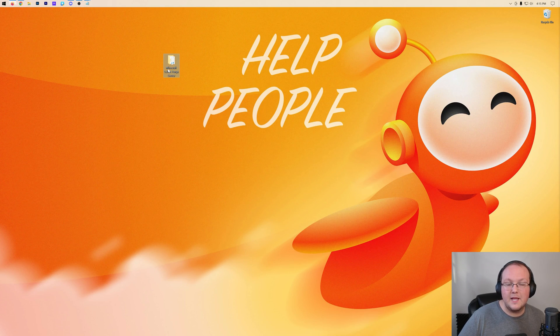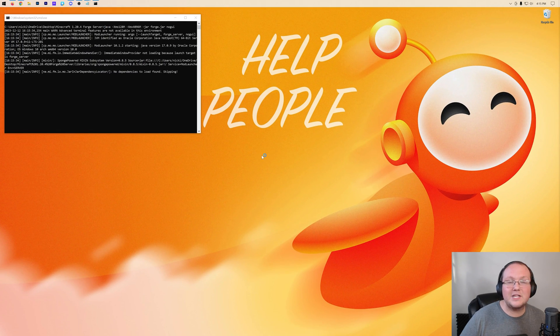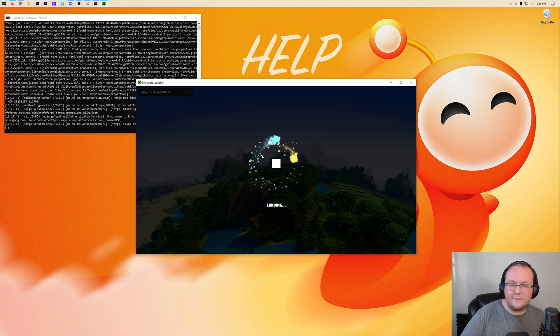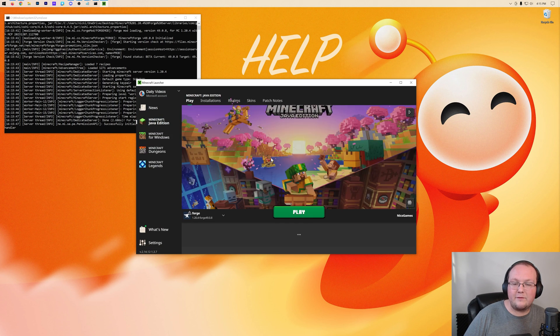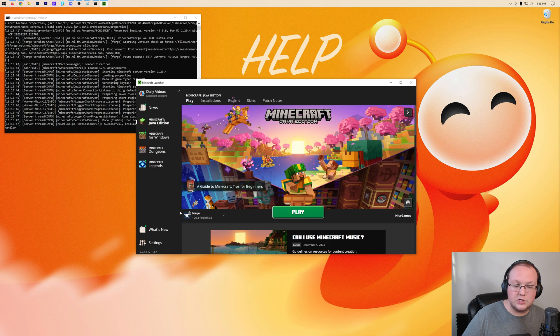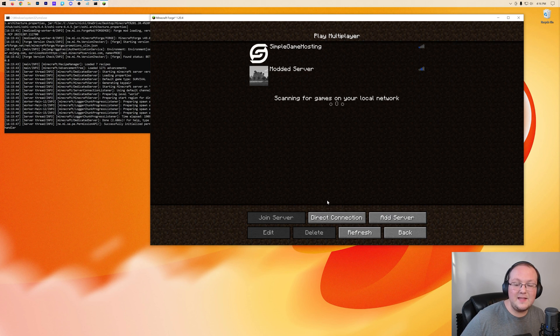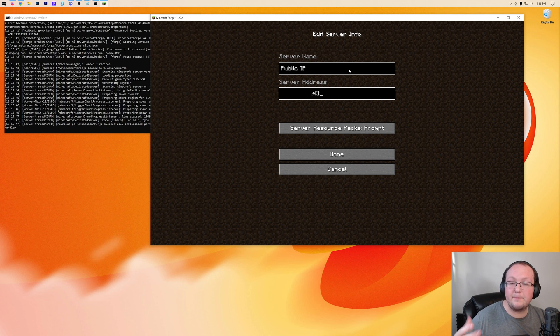To join via your public IP, start the server with run.bat and launch Minecraft with Forge installed. Go to Multiplayer, Proceed, Add a Server. Name it something like 'Public IP' and paste in your public IP address. You'll now have both the localhost connection and the public IP server listed. Double-click the public IP server to join. Note: some ISPs don't allow connecting back to yourself via public IP, but that's okay — you can use localhost while your friends use the public IP.